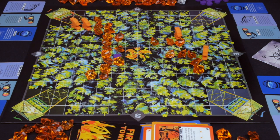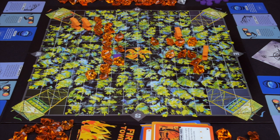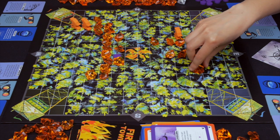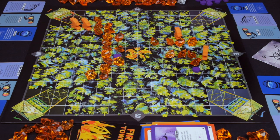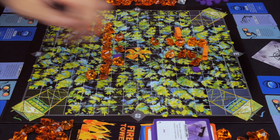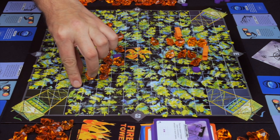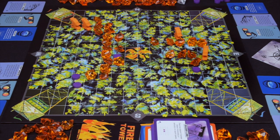Blue plays one to the east and plays backburn, changing a gem to a purple firebreak. Green adds one gem continuing east and then uses dozer line to create a line of two firebreak tokens on the board, getting some defense going, then draws back up.